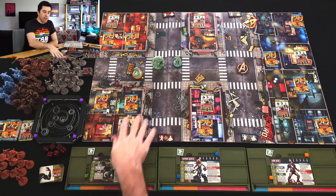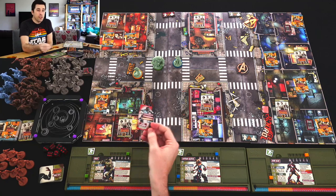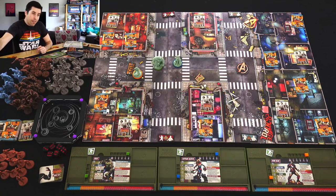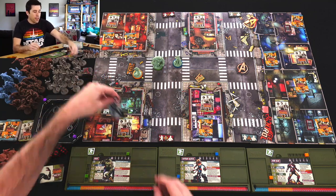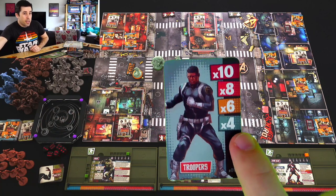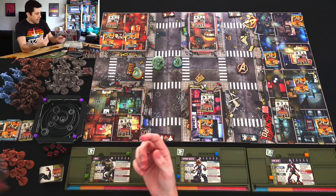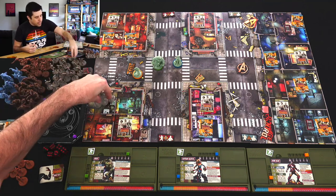We're zombies — we can't be bothered with door handles anymore, we're just going to bust down the door. Once I do that, it's going to reveal everything in this room. The first card is an activation card. If there were specialists on the board they'd be activated, but there aren't, so this card does nothing — very lucky. The next card: this is troopers. There are four troopers in this room. The reason there are four and not more is because we are all currently at our blue threat level. I now need to place four troopers into this location.